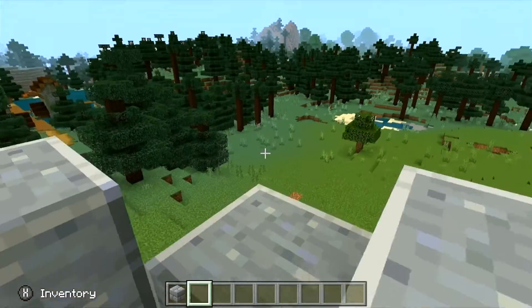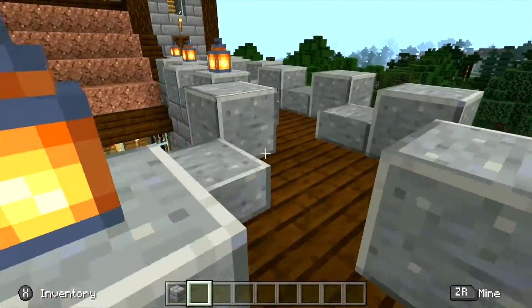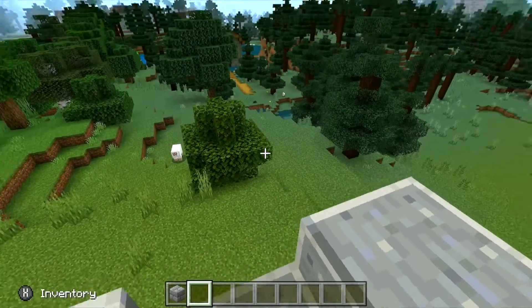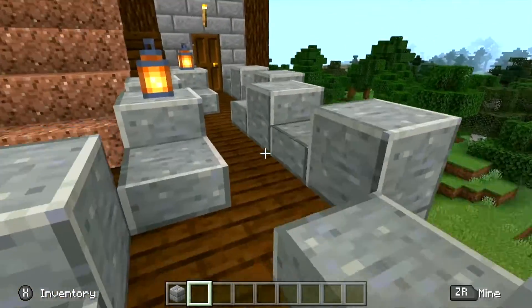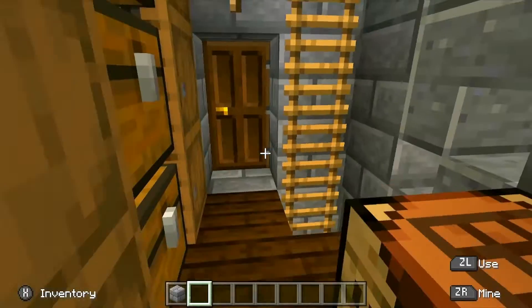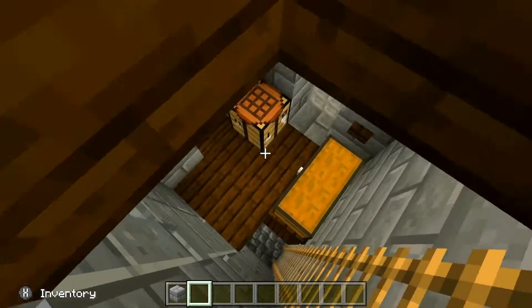Next we're going to go up here and you get a pretty good view. The market was all the villagers down there and streets out here. And here is the tower that I was showing you earlier.